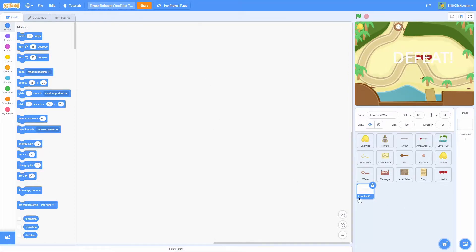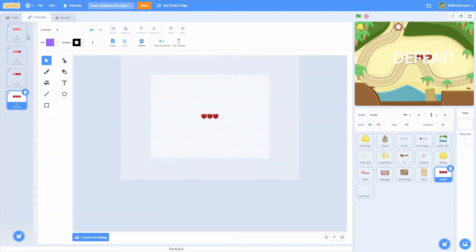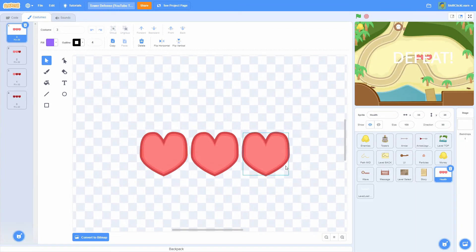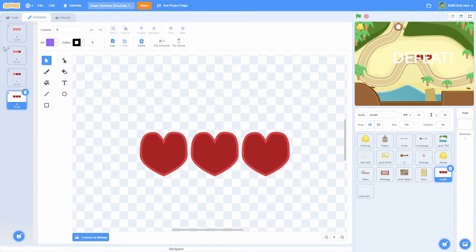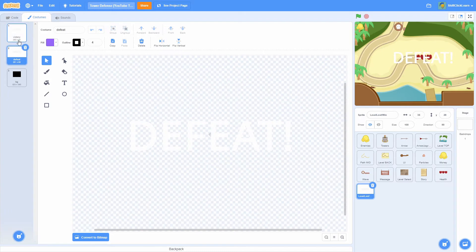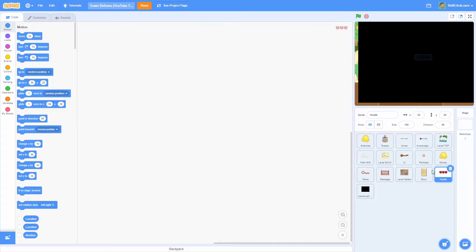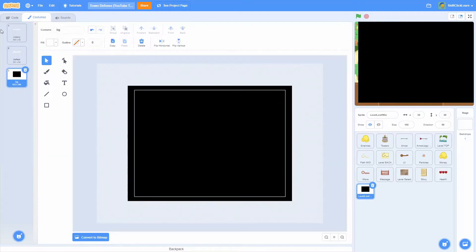I have two brand new sprites: one named 'health' and one named 'level lost/win'. In the health sprite I have a graphic of three hearts, then two hearts, one heart, and zero hearts, named accordingly. In the level lost/win sprite there's one named 'victory', one named 'defeat', and one 'bg' which is just a black box.